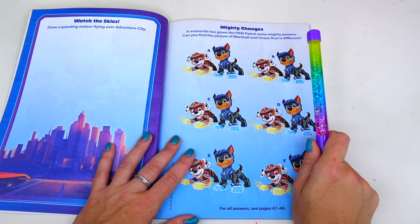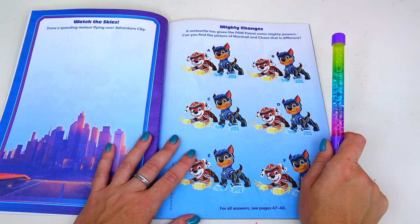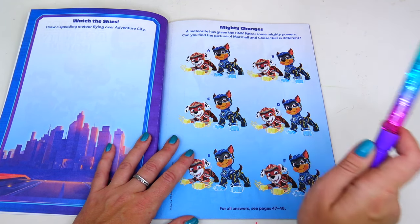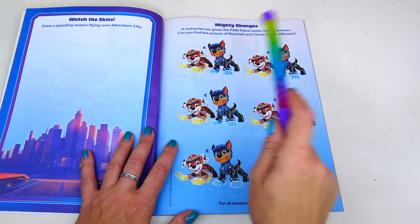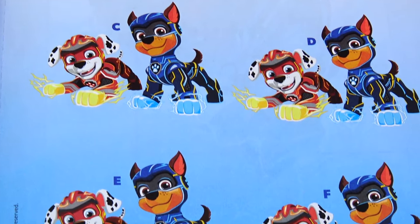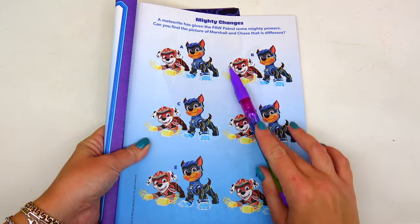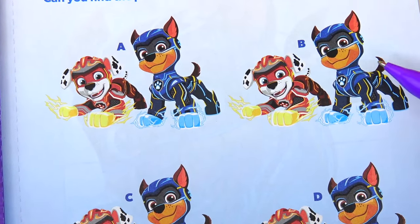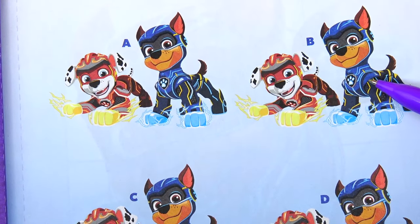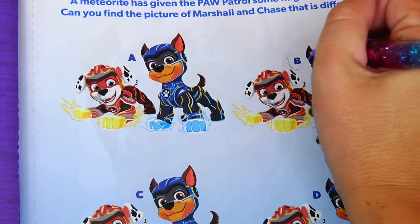Mighty Changes. A meteorite has given the Paw Patrol some mighty powers. Can you find a picture of Marshall and Chase that is different? We have A, B, C, D, E, F. All of them look so similar! It was super hard to spot, but the right answer is B. If you look at the shoulder, there is no design right here. So the answer is B.